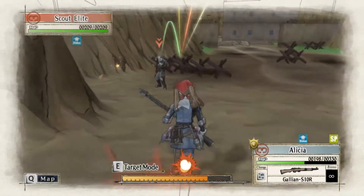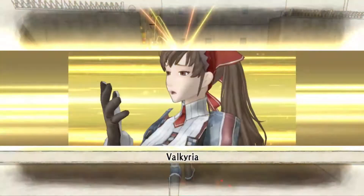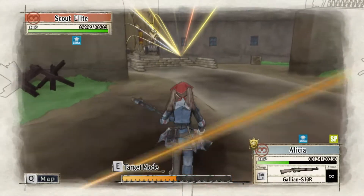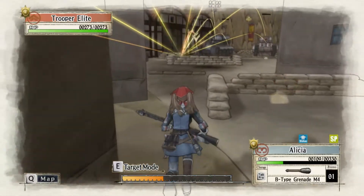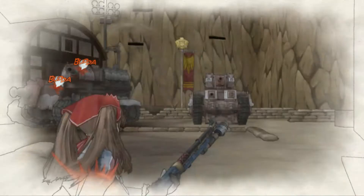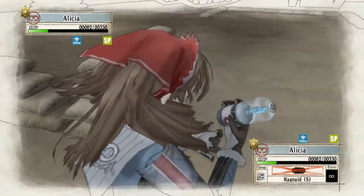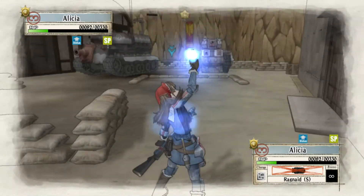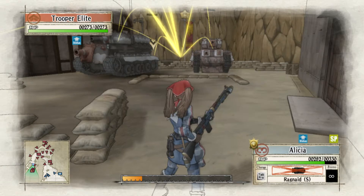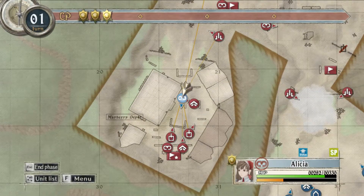If you don't have double movement, this spot is safe — you won't be able to finish it in one turn, but you can keep her in that camp and leave her there. Her special ability procs and she takes very very little damage. I'm going to stop here to be safe and heal up. If you don't have double movement, you can just stop at that camp, kill that guy, and hide there. You won't get attacked on the next turn.